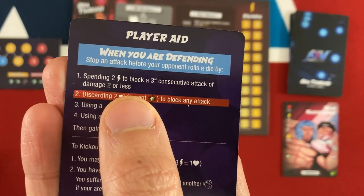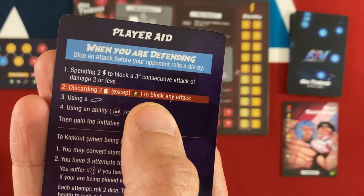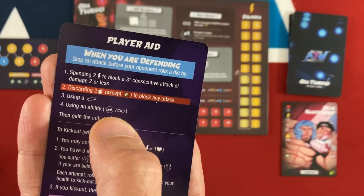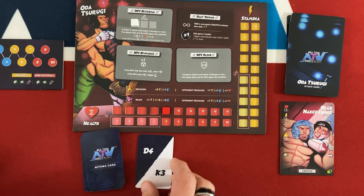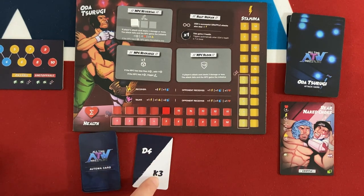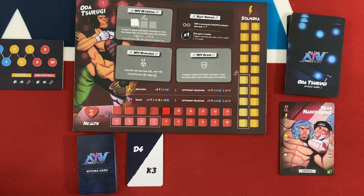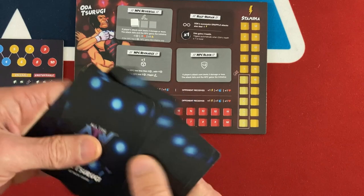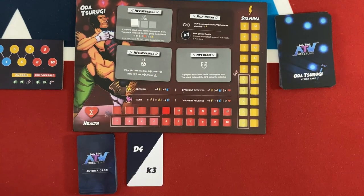To summarize the defense options: if they do weak damage attacks in a row, you can block with stamina, you can discard two cards to block, use your reversal token — but you only have one of those per game — or use a special ability. Randy Savage has one of those, so basically I have two once-per-game ways to cancel an attack or I can discard two cards. I'm not going to do that here — let's just hope they don't roll a five or six. They didn't, so the attack misses and gets shuffled back into the deck.